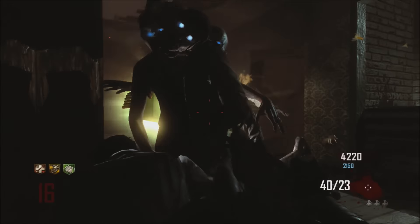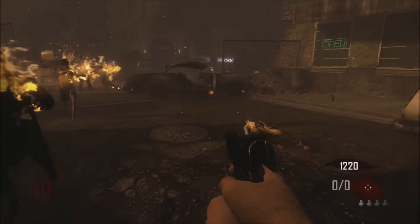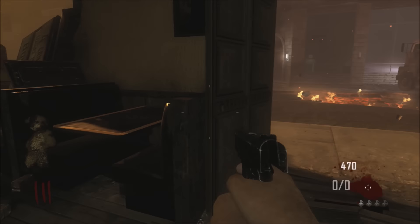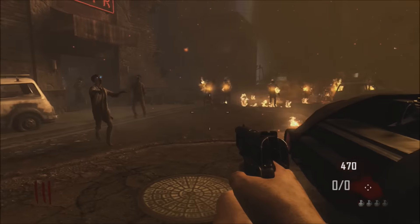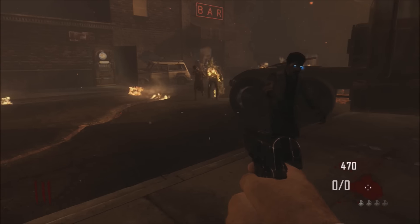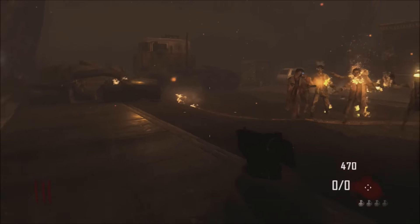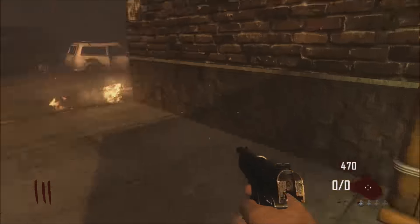For the next glitch, get a group of zombies — it doesn't have to be a big pack — and bring them over here. I'm just going to train them around to get them in a little group, then we're going to go over to the lamppost by the car and get on the very edge of it.